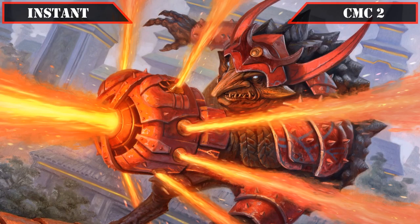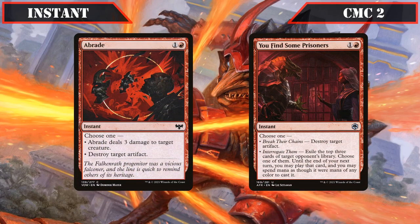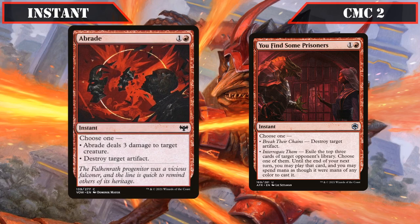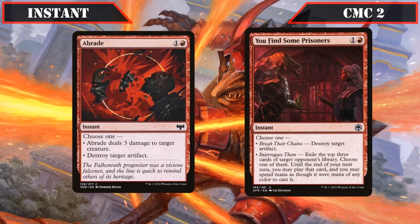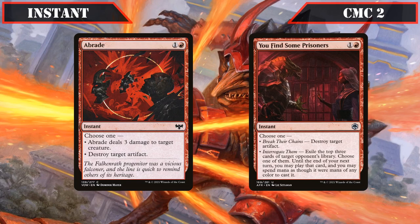Moving on to our instants, in the CMC 2 slot we have a Braid and You Find Some Prisoners, both of which allow us to destroy target artifact — the former alternatively dealing 3 damage to a creature, while the latter lets us exile the top 3 cards of target opponent's deck, choose one to play until end of turn spending mana as though it were any color — both providing means to deal with troublesome artifacts while giving the option to hit creatures or use them as card advantage.